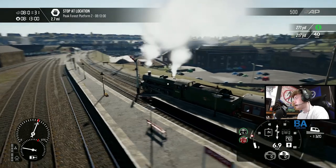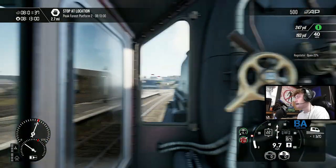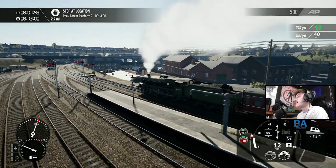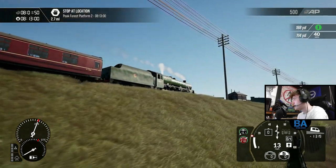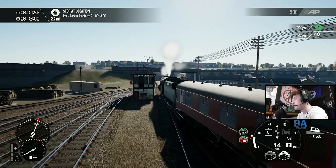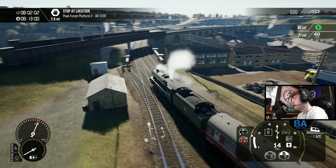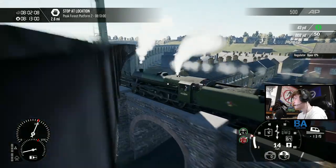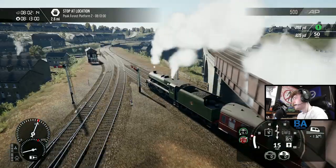We get lots of exterior shots on this - it's just better to get exterior shots because from inside you can't really see much. We get some nice exterior shots and we also get to enjoy the scenery a bit more. Across we go - that's Buxton Station. I think that's the other railway company there on that bridge, so they go off to somewhere else.